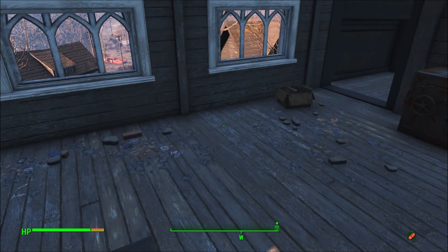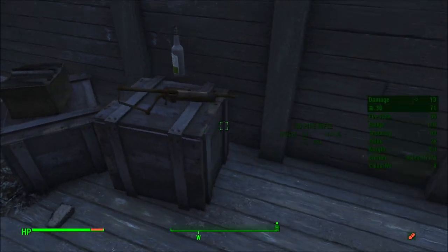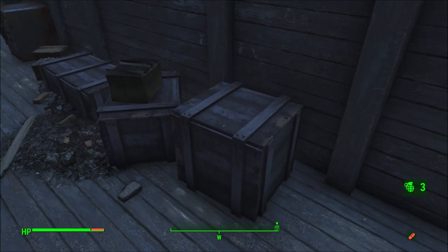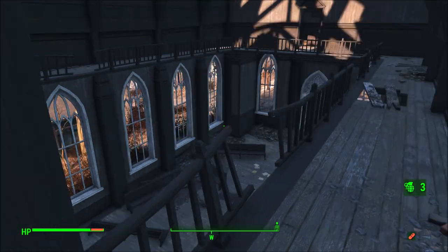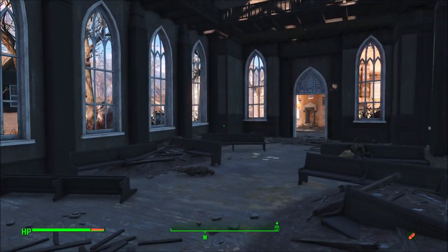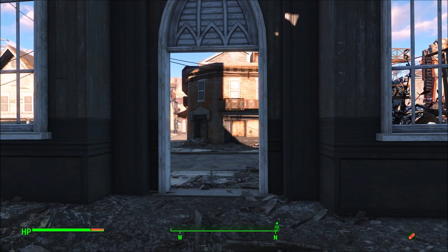Oh, there's some caps in there. Look - this stuff respawned here: a pipe rifle and a Molotov. We got some cell material again. Let's go back to our armor before I forget.